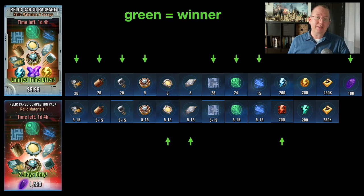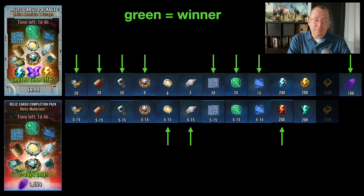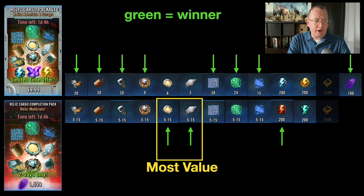If we put the contents of each of these bundles side by side and simply identify where you're getting more from each one, you can see very quickly that the cargo package for $10 gives you a lot more relic upgrade material — especially signal data. Both of them give you 250,000 credits, but that's irrelevant; get rid of it for comparison's sake.